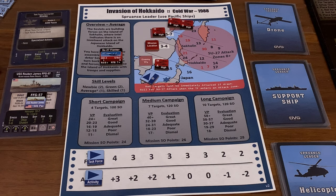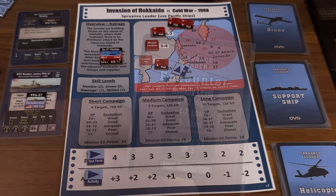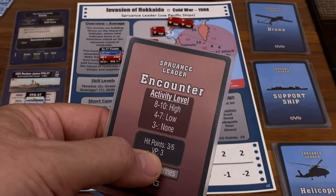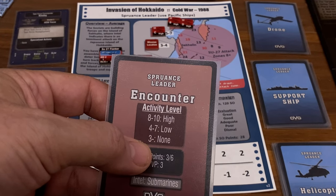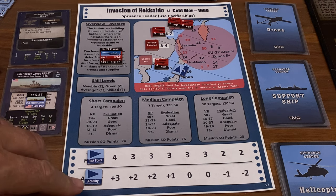Now, mission execution. The first thing to do when executing the mission is to move the task force counter — the task force counter has been moved. Enemy air attack checks: we're not in the red zone, so there's no air attacks going on this time. Enemy task force activity check — we do have a possible something. This would be a random encounter, so we pick from the engagement deck. We pick the top card. This is going to be submarines.